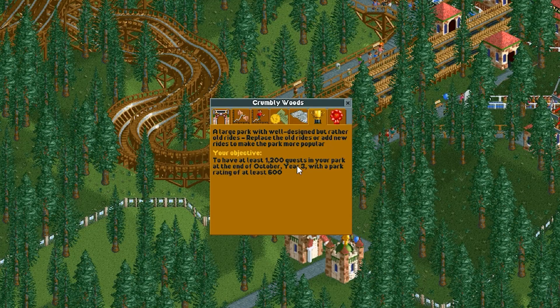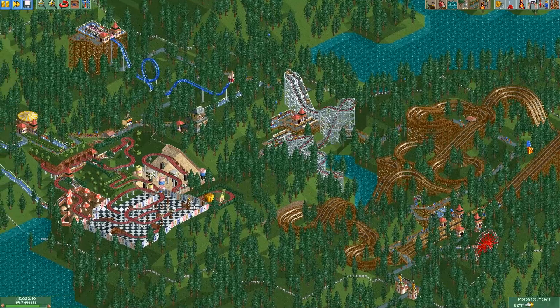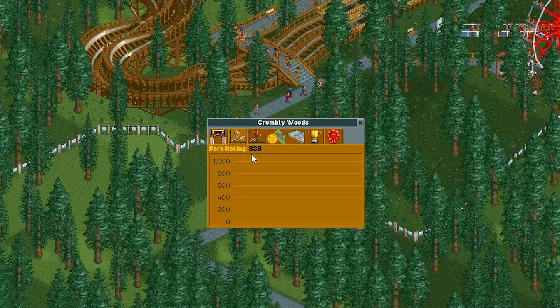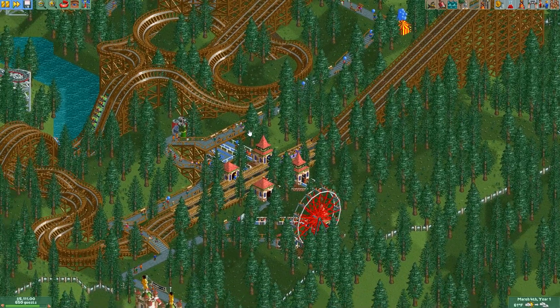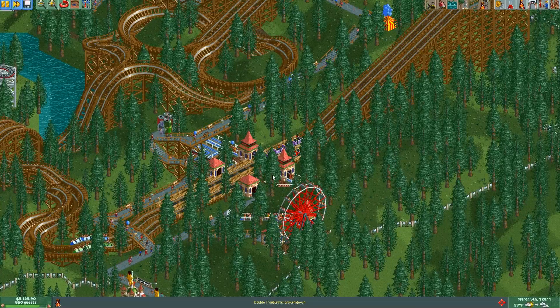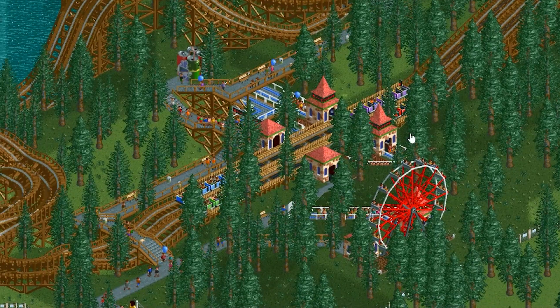We gotta have 1,200 guests by the end of year 3. And they already give us a bunch of rides to play with. In fact, we already start with 650 guests, and our park rating is high as well. So we start with these wooden roller coasters right next to each other — and they both broke down at the same time. What is going on here?